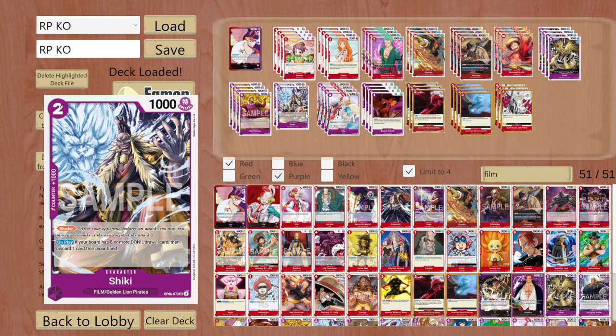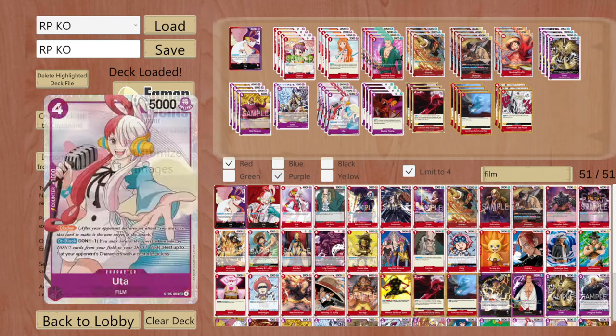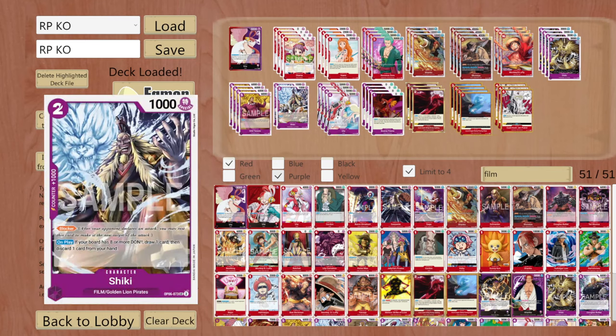Then we have the baby Shiki, let's say your baby blocker. He has a nice on play effect you don't really have to use. Most of the times you really want him for the Yamato matchup because it's really hard to not have a blocker. If you are going second you really need Shiki because you only have two done. His on play effect is okay - in the late game maybe you want to cycle a bit and he helps, but it's not that important.